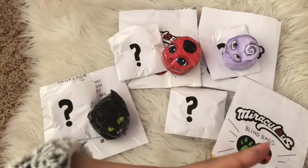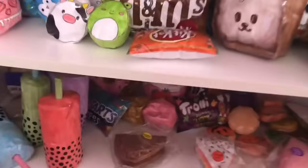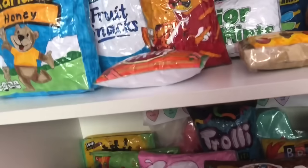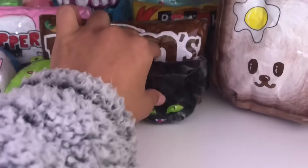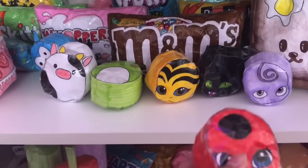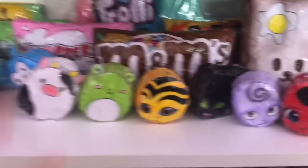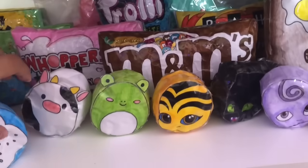Comment down below what the accuracy of your guesses were — I'm really curious! Okay, I'm transporting all the kwamis we got today into our paper squishy shrine collection in my room. They're pretty similar to the Squishmallow ones. I'm gonna put Pollen right here, Plagg right there, Nooroo probably right there, and then Tikki — I think Tikki is my favorite, or Pollen, they're a tie — she'll go right here.